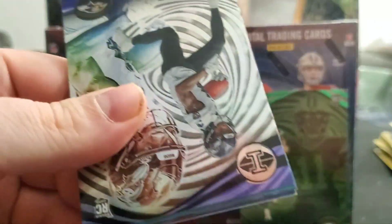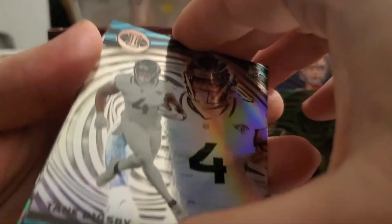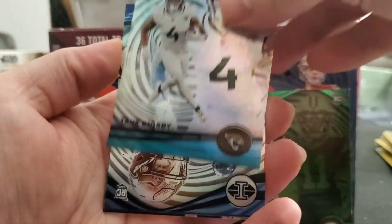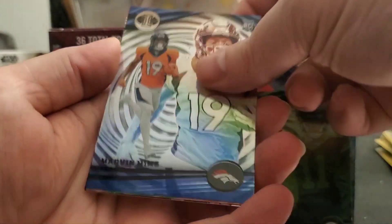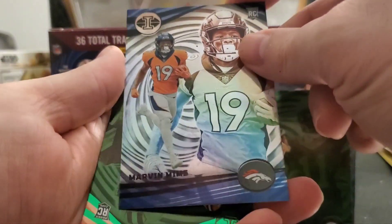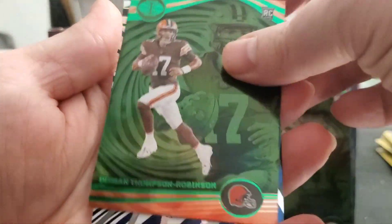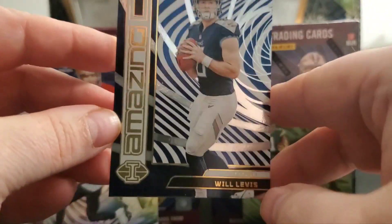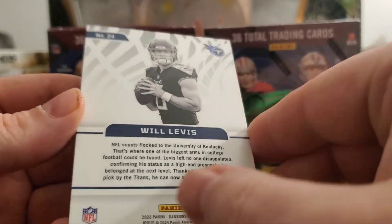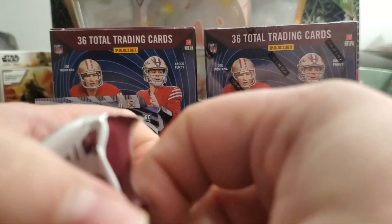So far we got an acetate of Jaden Reed, Zay Flowers — nice, it's another rookie — Tank Bigsby rookie card, Jacques Charbonnet, Marvin Mims, Brian Thompson Robinson — little BTR — and then an amazing Will Levis. He's a rookie too. That's a cool looking card — I wonder if it's numbered. No, it's not numbered, but still a cool looking card. Alright, we got a lot of cool rookies: Zay Flowers, Will Levis, Stetson Bennett, the Jaden Reed rookies, and Brian Thompson Robinson.